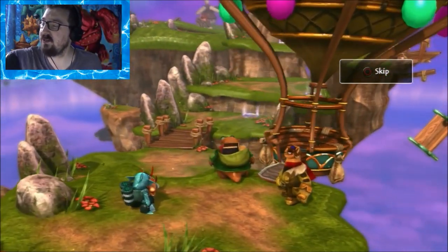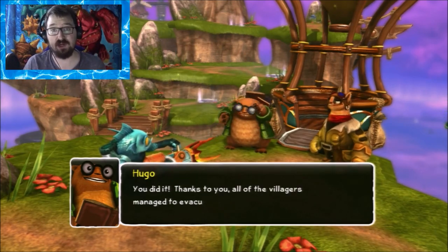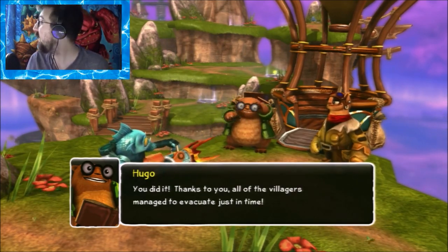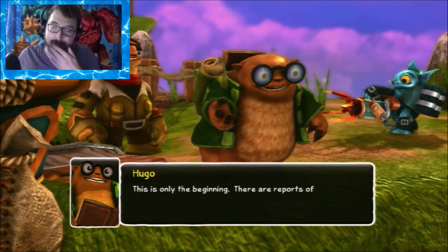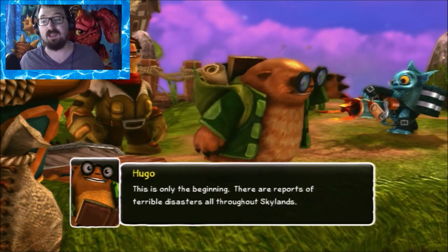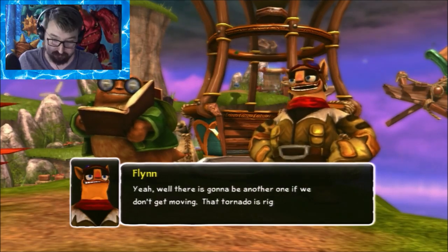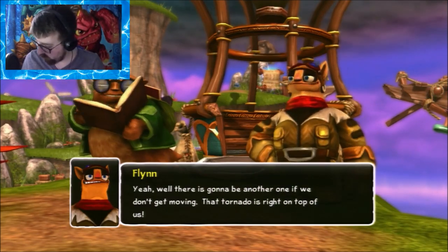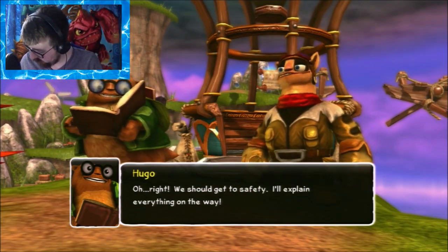It's kind of dark in here today — unfortunately it's a very gloomy day. I can turn this on and make it a little brighter. It's actually pretty nice. It's snowing outside, rainy and gross. There are reports of terrible disasters all throughout Skylands, and Gil Grunt is going to do it all by himself — he's going to fix it all. We'd better get moving, that tornado is right on top of us, and we should get to safety.